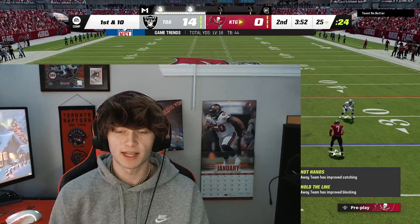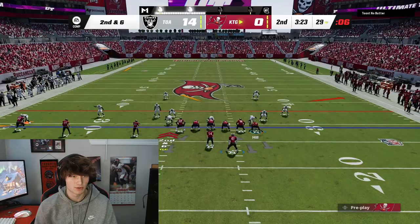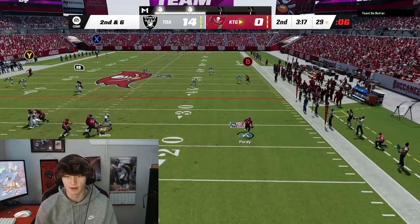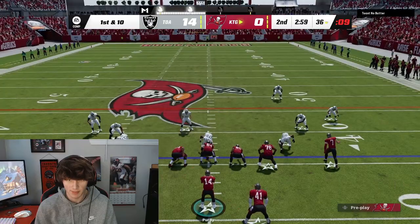In real life, Brock Purdy gets disrespected — he does benefit from a great system, but he is also just good. I wonder if Randy Moss is gonna be able to beat whoever that is who has his X-factor lit. There is nothing on the field open. Let Brock take off — can you scramble for the first? We did get the first. That's what Brock's good at in real life: extending plays. He's a seventh-round pick but I think he can become a good passer.